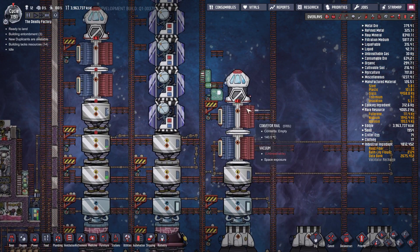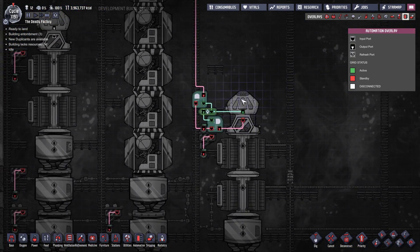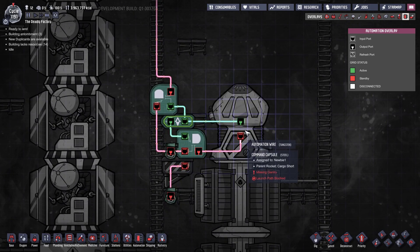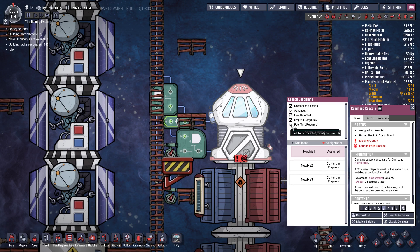I want to cover how to actually automate rockets so you can send them off, get them to planets, come back, unload, and immediately take off again without any interaction from yourself. In the automation overlay for the command capsule there are two possible inputs and outputs. This output signal will by default be red but will turn green when all conditions are ticked off: fuel tanks are full, empty cargo bay, has atmosphere, has an astronaut, and has a destination.